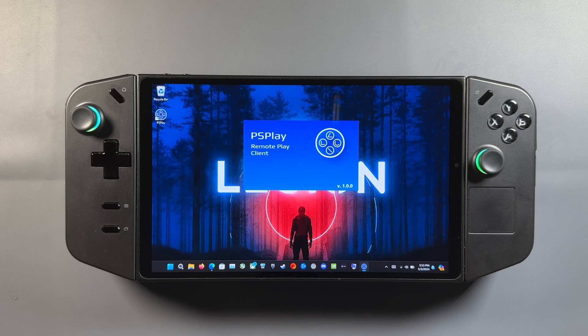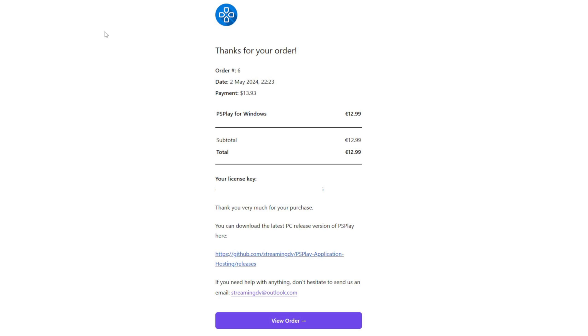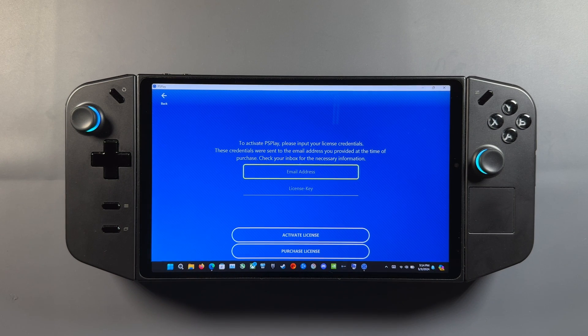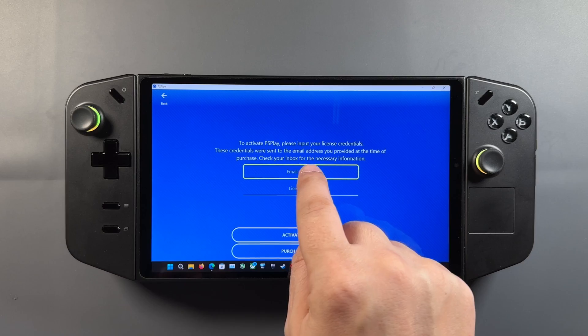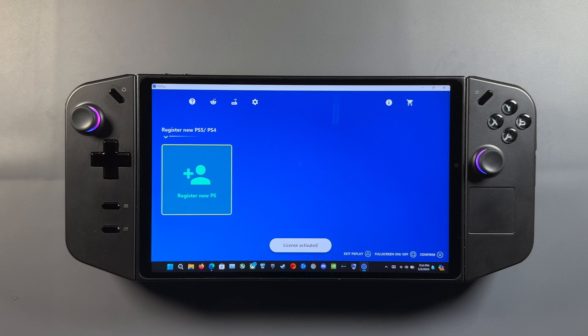We'll open this up and the first thing we're going to get hit with is the activation with the license key. You can grab that from your order page on the website, or from the email they sent you with your activation license code. You'll use the email address you bought the license with and put that in along with your license. Same thing on the Ally — no different process on whatever Windows handheld you're on. So I'll put my email and license in, and there we go — activated and ready to register a PlayStation.